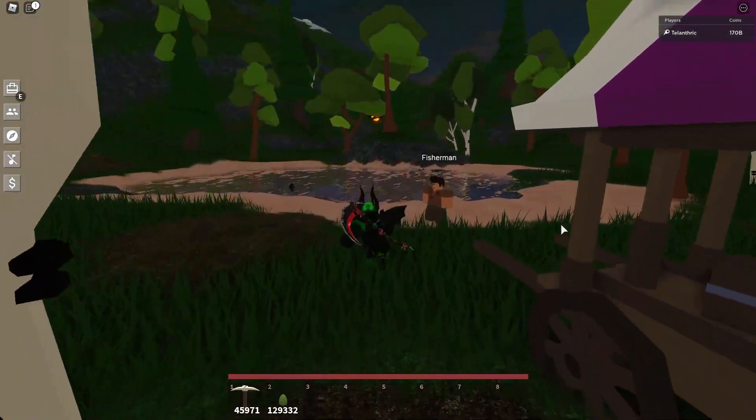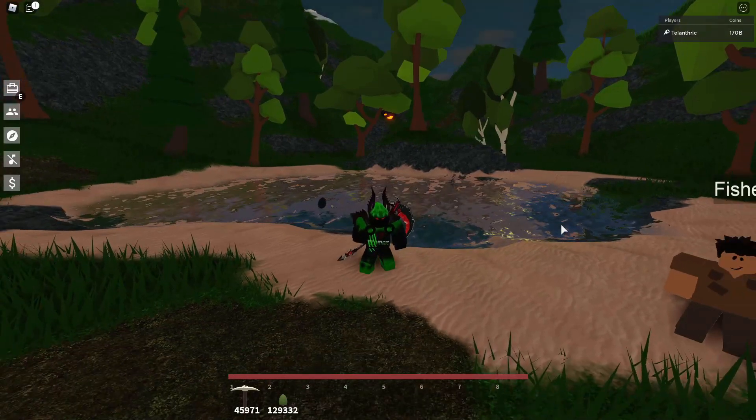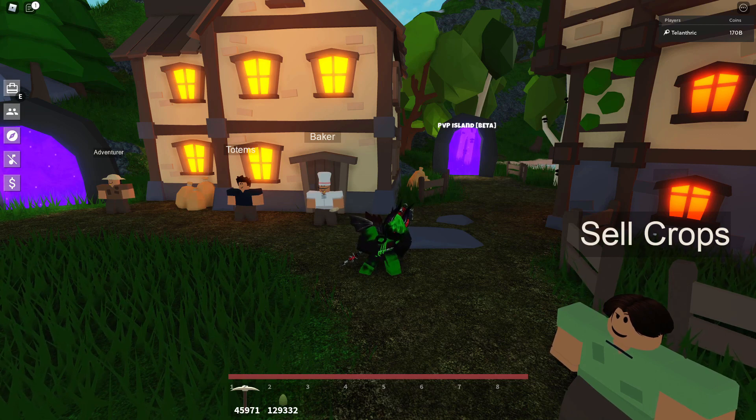Always try to buy items for a little bit less than the value. If they're extremely low demand, try to buy them for way less than the value. But if you're selling the item, try to sell it for a bit more than the value. If no one's buying it, try to sell it for a little bit less, but never go like a fourth below the value. You can go below the value a little bit when selling, but still try to always sell it for around the value or a bit more.